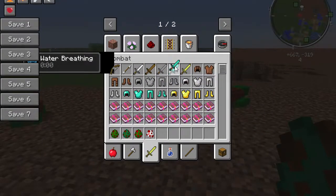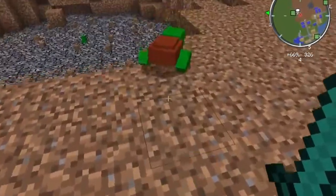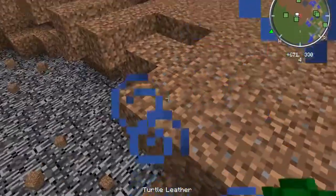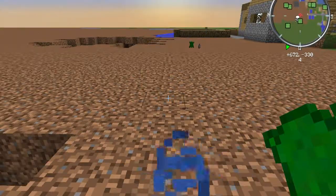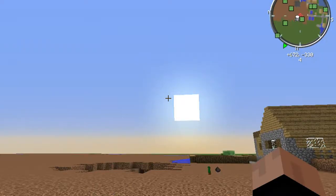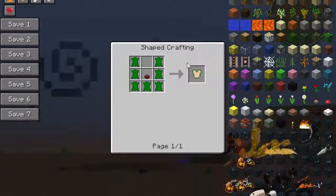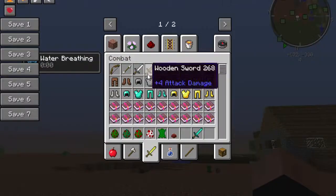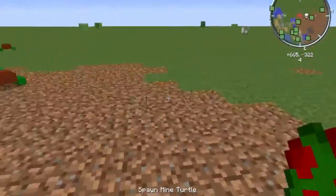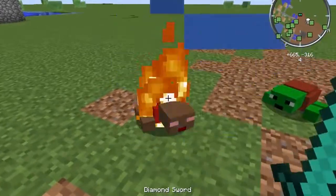I almost don't have the heart to do this, but if you kill them they'll drop a turtle shell and turtle leather. You can craft the leather into the armor set I've got on right now, and for the chest plate you also need to use the shell.